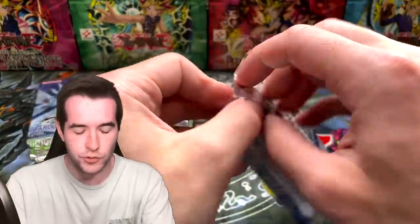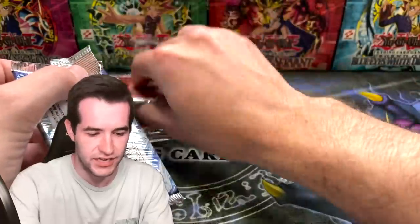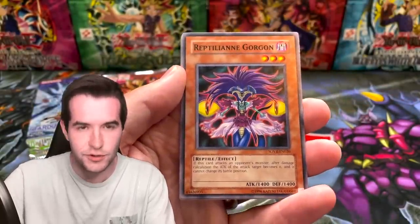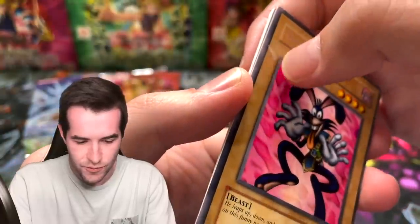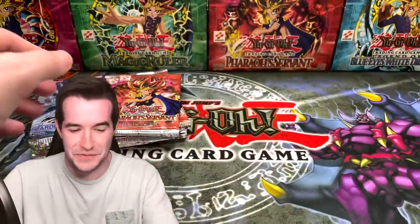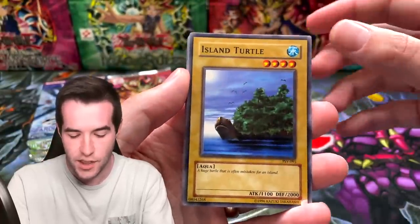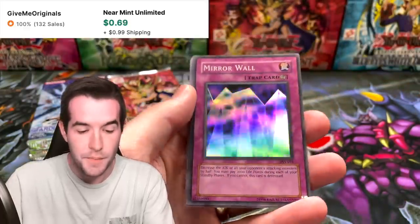This opening so far has been absolutely fire. I don't know about you guys, but I'm kind of hungry right now. What are you guys eating right now? I know a lot of you guys watch at lunchtime — what's the lunch menu? Hit me up in the comments. Dark Rabbit with something on it — that's really weird. We're getting some weird stuff going on, but great pulls so far. Pharaoh's Servant — two ultra rares already, which is like one in 12 for one ultra rare. So we've had some crazy luck. We've got an Island Turtle, World Suppression, The Burning Land, Darkfire Soldier Number Two, and Mirror Wall.